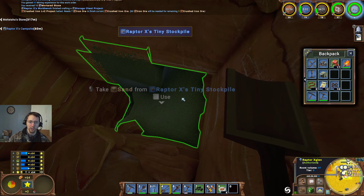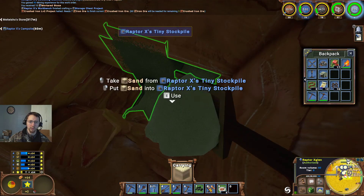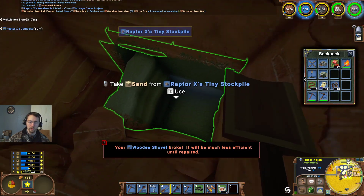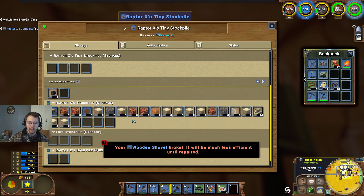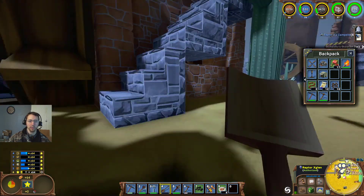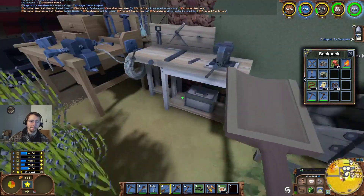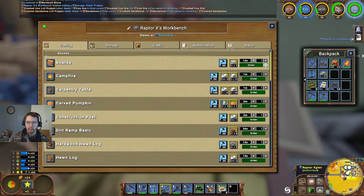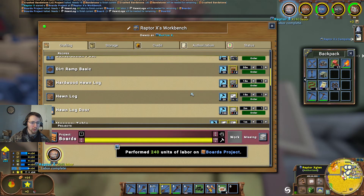Because I could go and purchase — oh, my wooden shovel broke. Well, let's go ahead and take those up there. I think we've got enough — we'll just go ahead and make an iron one. Let's go ahead and make four of those boards, which we're going to need four hewn logs for, so we'll go ahead and make those.